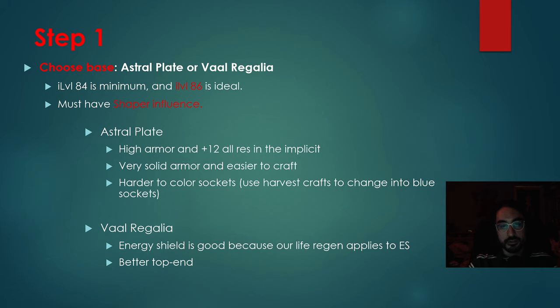To solve this, you would be using Harvest Crafts to change red into blue, and this can be really annoying to do. Val Regalia — I actually think might be the better option, even though I went with Astral Plate.